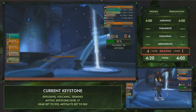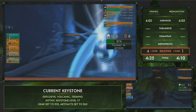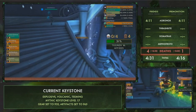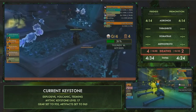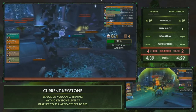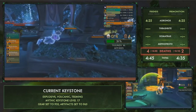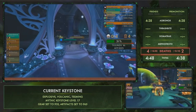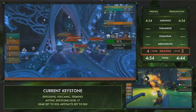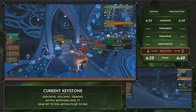Friends with Affixes opts to skip that quite dangerous pack and starts heading up the stairs to the Garden of Death area where Agronox resides. We saw some issues with these early boss trash packs in previous runs on raider.io, so it'll be very interesting to see how both teams handle it. Friends with Affixes is skipping past a walker mob and running through, while Premonition is clearing out the last of the trash before heading up the stairs.